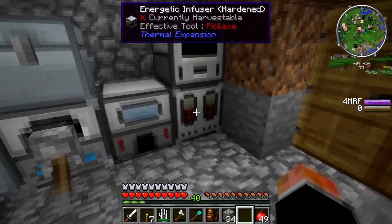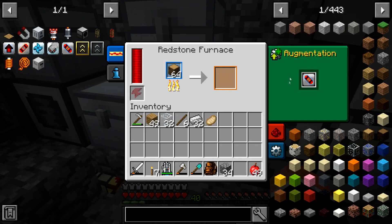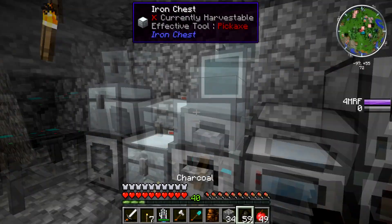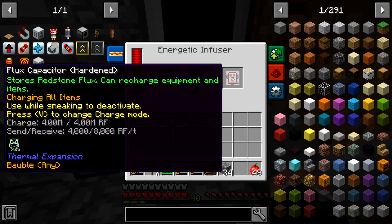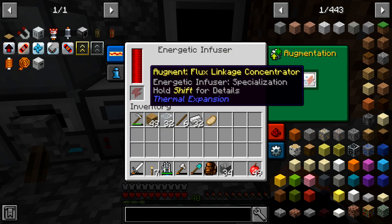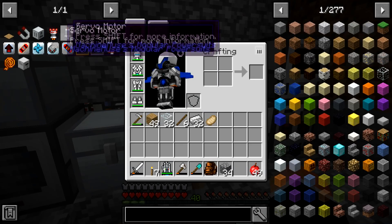I'm going to quickly update you on some things. Take a look at the infuser and at the redstone furnace — it's hardened because we put augments in it. We made these hardened upgrade kits for these two. I'm just cooking up some charcoal because we need power. I burnt through the power charging this, it's completely charged now. We put in an augment that makes rechargeable items charge very rapidly, and this one is just processing speed.